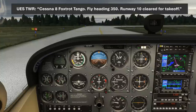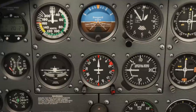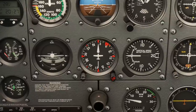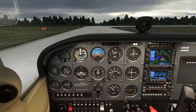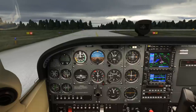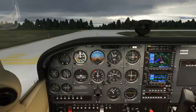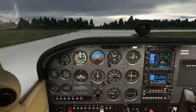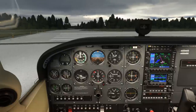Cessna 8 Foxtrot Tango, fly heading 350, runway 10, cleared for takeoff. We've likely been given a diverse vector for departure. Many towered airports where obstructions aren't a big concern allow controllers to assign a vector to departing aircraft even below the minimum vectoring altitude. The assigned vector of 350 assures obstacle clearance as long as we maintain standard climb gradients, or whatever was called for in the takeoff minimums. There are some exceptions to this obstacle clearance, but we won't examine them in depth here.